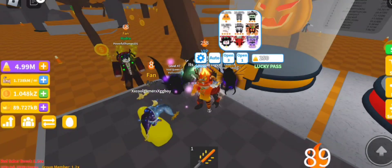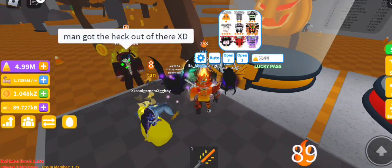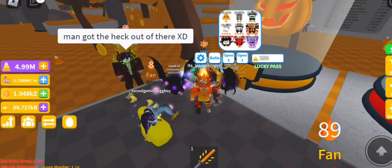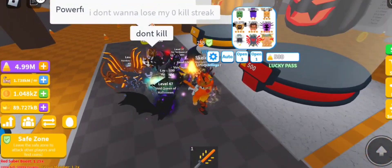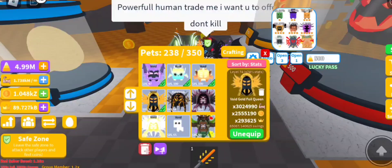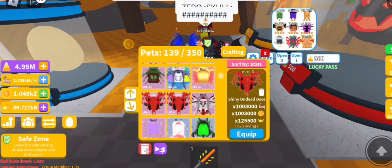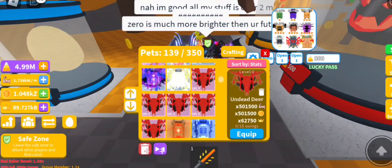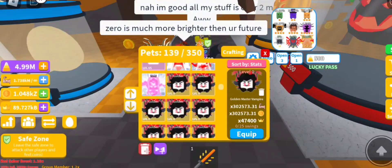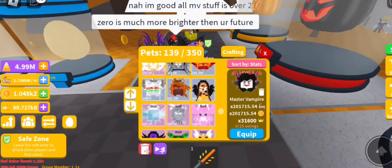Okay, I'm now down under five million — at four million. It's been about 30 minutes and I spent half a million on that egg. Let me check what we got: oh my god, we almost hit max inventory! I got a shiny undead deer, a shiny double moon pet, two golden double moon pets, a couple of new double moon pets, a shiny master vampire, and tons of golden vampires. Now I'm moving on to the second egg.